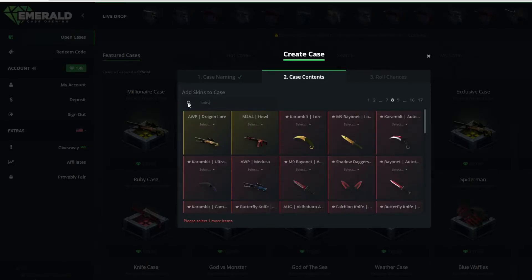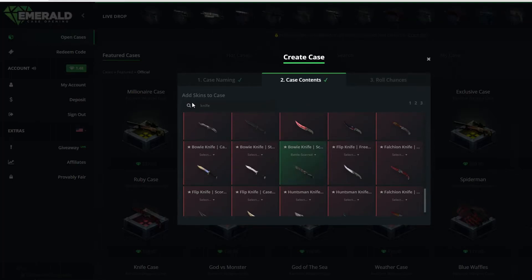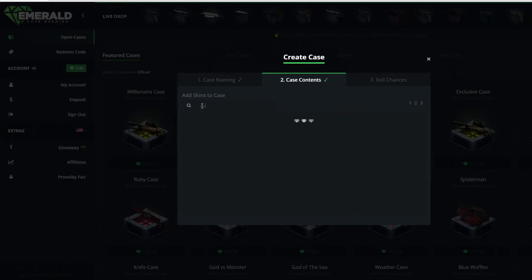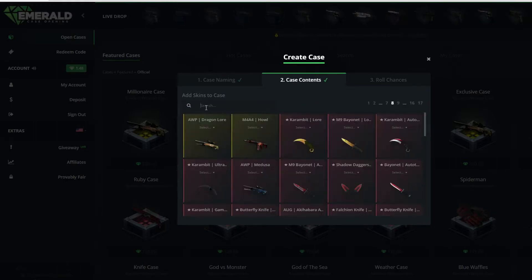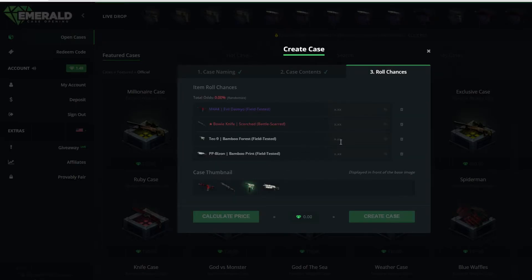And then I need some knife. I think we will add a Bowie Knife Surged in Battle-Scarred because that's nice. And then we will add like a PP-Bizon and some Bamboo. Take nine Bamboo and PP-Bizon. Now let's go ahead and take some roll chances — so I want 10%, 45%, 44%, and 1%. Calculate price.